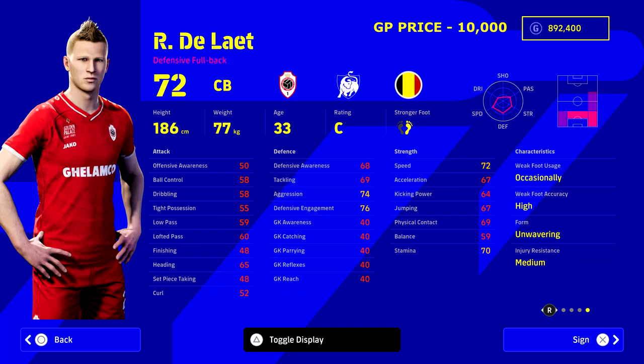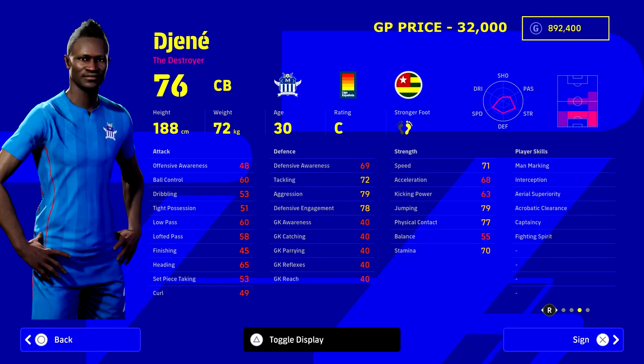Next up we've got a really good budget option - 186 centimeters, unwavering form, 33 years of age, defensive fullback, but he's going to be playing as a CB on the right side. The formation we're choosing is a 3-2-3-2, basically like a modified 3-5-2. Your left and right midfielders act like left and right backs but linking all the play on the wings. This guy for 10,000 GP is an absolute bargain.